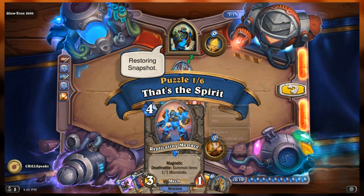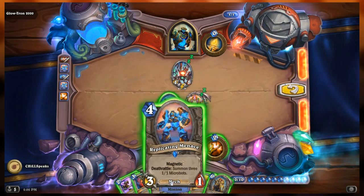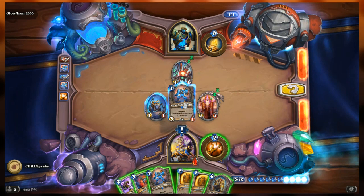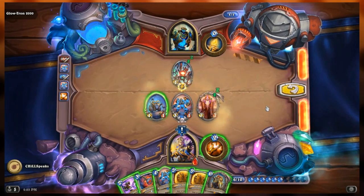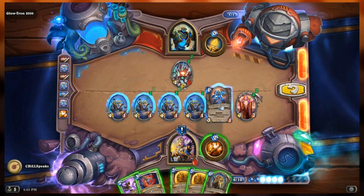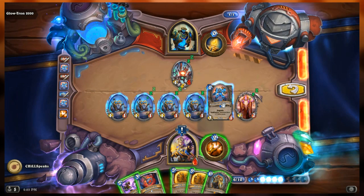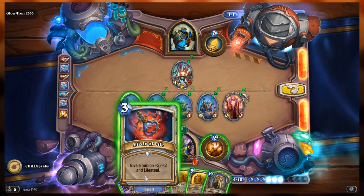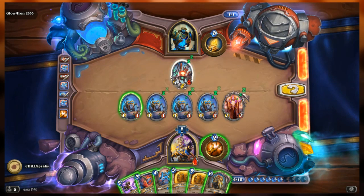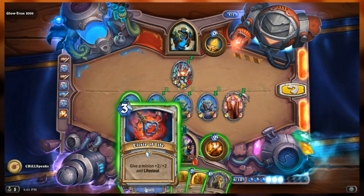Restoring snapshot. I need to play this so that he attacks. If we don't fuse them together, he attacks. He attacks - I have three extra micro bots. He's at five health. If I do that again, he's at two health. But I have five mana to play and I'm only going to get two. What if instead I give him the elixir - he can damage him to two and then I can drop spirit lash.